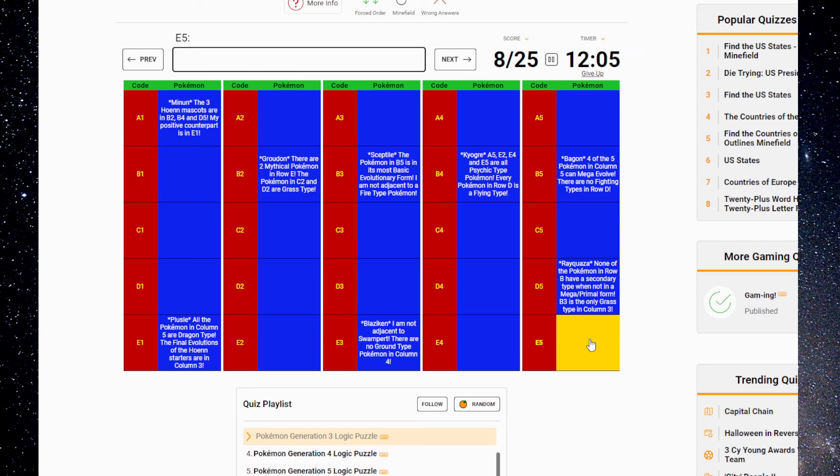Latios, Latias, and Deoxys. Here's why we need to do this — I know what my bottom row is, I just don't know the order. We also know Swampert is either C3 or A3. We know that A5 is a Psychic type — a Mega Evolving Psychic type. The only one is Alakazam. Wait a minute — it has to be a Gen 3 Pokémon. Is there a Mega Gardevoir? There is absolutely a Mega Gardevoir. This is Gardevoir!